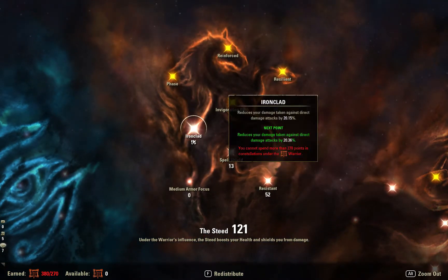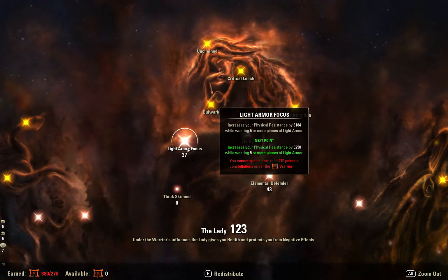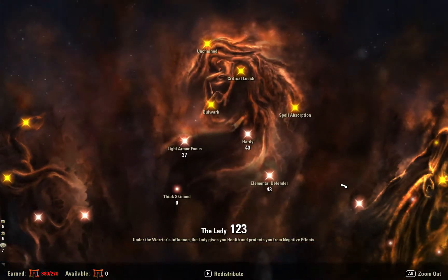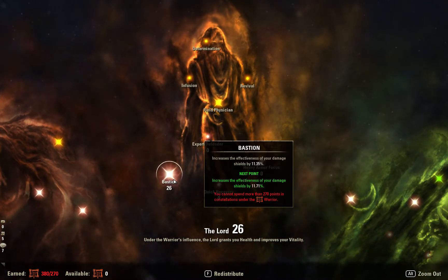I've got some in Ironclad, Spell Shield, and Critical Resistance. I've got some in Light Armor Focus, and I've tried to keep it in balance with my other resistances to give me pretty equal resistance whether I'm fighting a magic or physical damage opponent. I've got some in Hardy, Elemental Defender, and Bastion, which increases my shields a little bit. At this point I'm not sure I really need it, but it's good to have just in case.